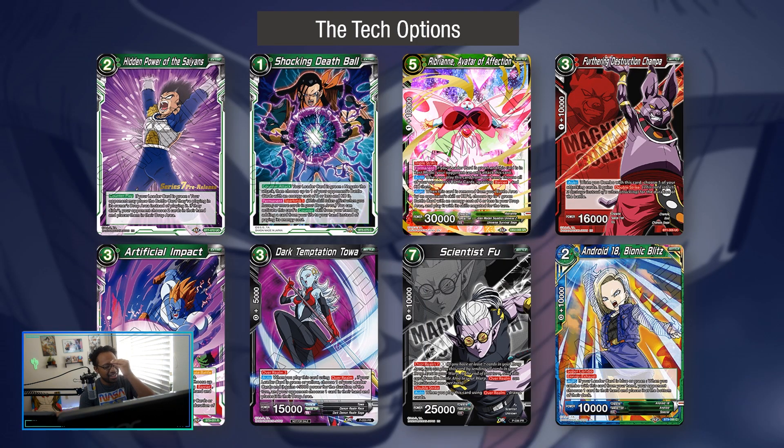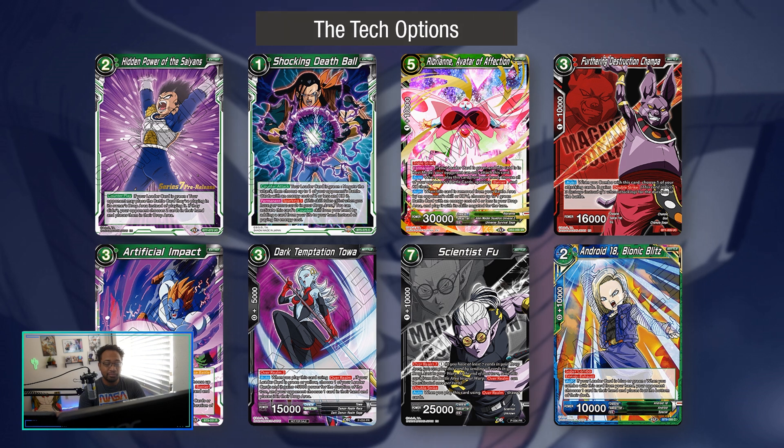The alternative to Scientist Foo is the Dropbox Mirror if you want to expand the budget. Android 18 Bonnet Blitz is nice early on — not only for hand destruction and bottom-decking a card, but it's also situational since the two-cost version is searchable while this one isn't. It's good against one-drop double striker criticals to the leader early in the game.